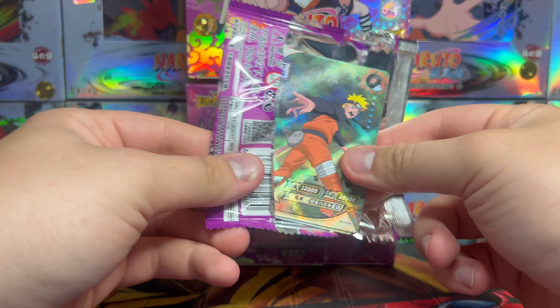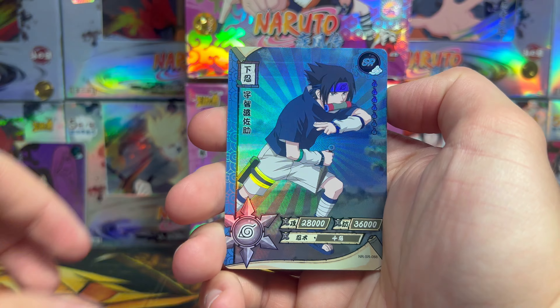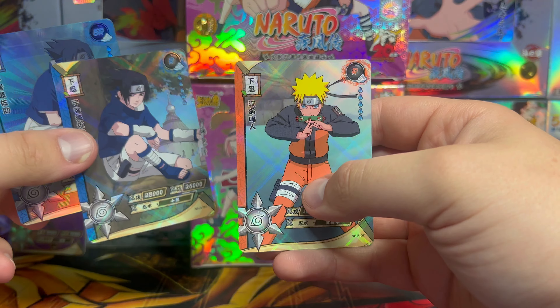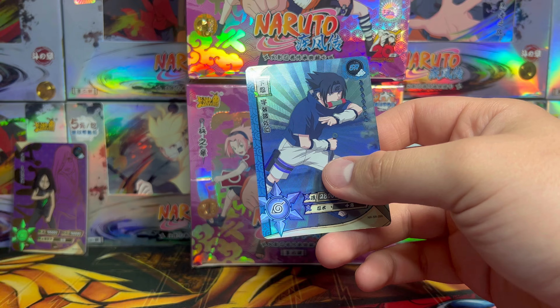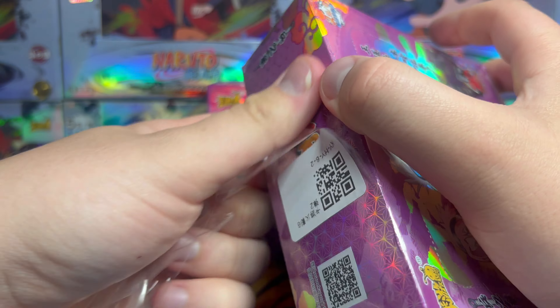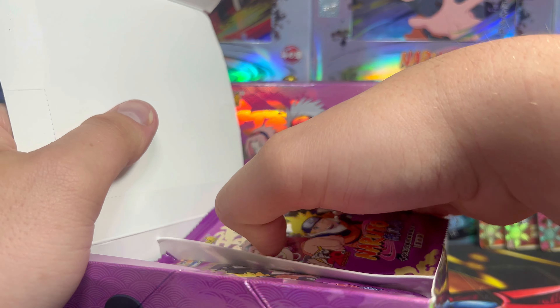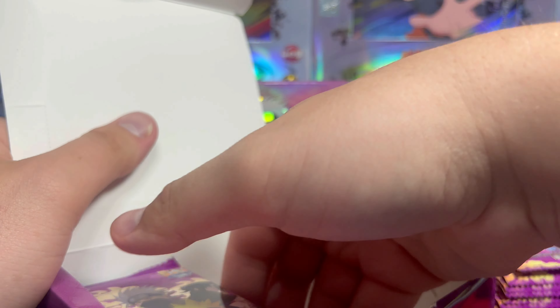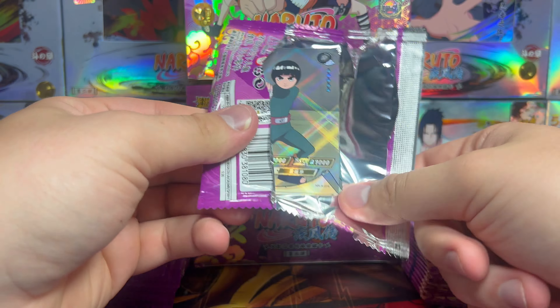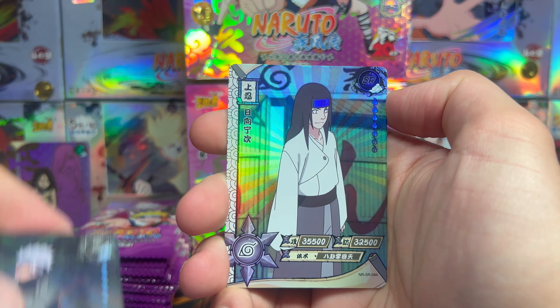Let's do our last pack — maybe they gave us an extra hitter just to be nice. We got Sasuke and Naruto — nothing doing in our last pack. But we have 30 more packs to get through! The fun is only halfway over. Packs have been refilled — we're due four more hitters and at least four more ZRs. Let's get into the new box.